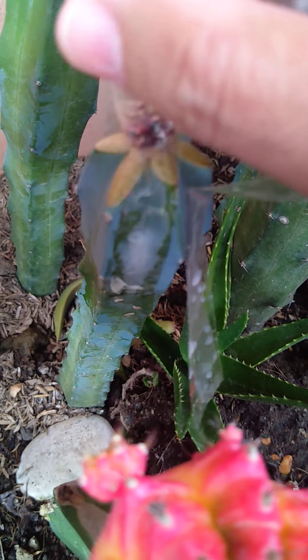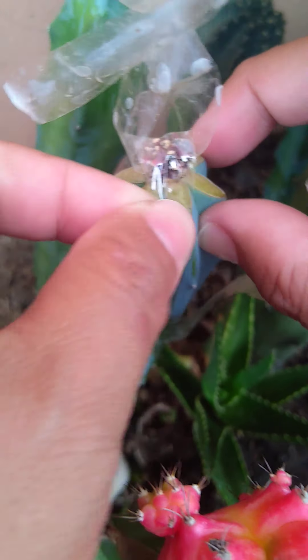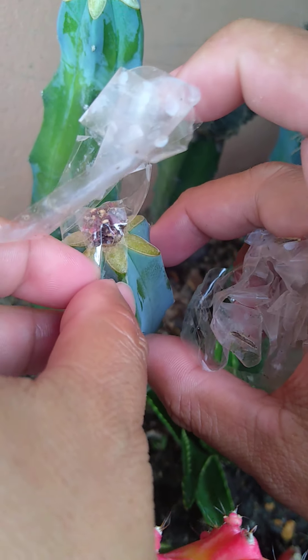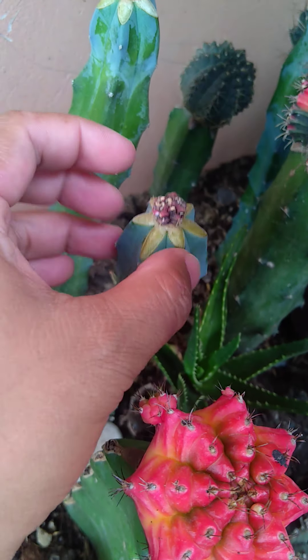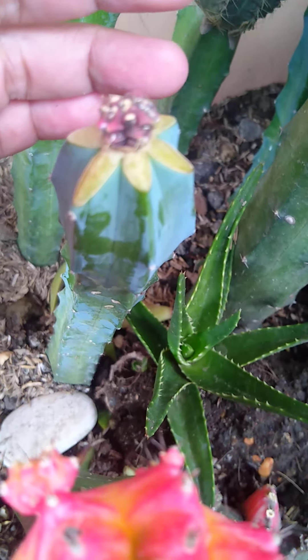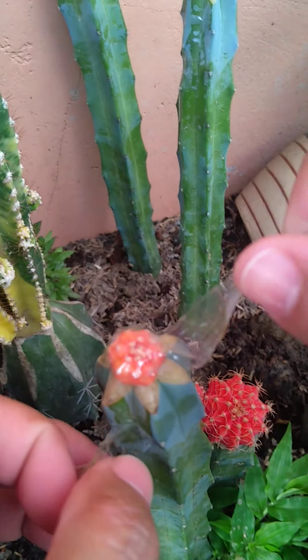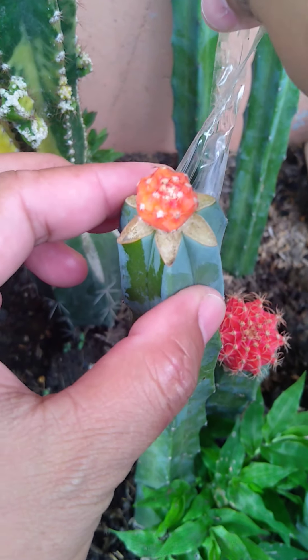And this one is an orange two-tone moon cactus. And this one is a Gymno mihano.